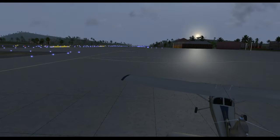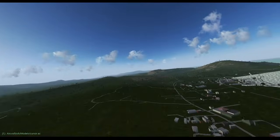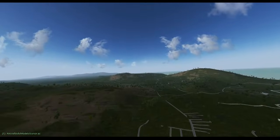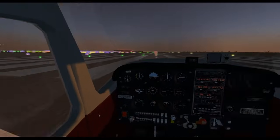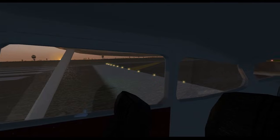Now onto the interesting ones. The ALS rendering engine provides dynamic, time and weather dependent skies, haze, terrain shading and even rainbows based on physics and not textures.